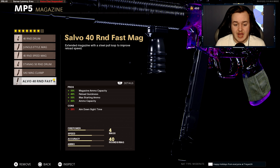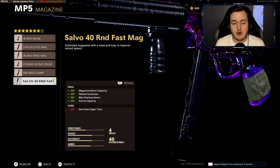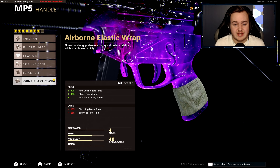Getting around the map faster can improve kill counts, which is very helpful. The next attachment is the 40 Round Fast Mag. This helps with ammo capacity, reloading quicker, starting out with more ammo, and holding more ammo in reserve — so you don't really run out of ammo, which is very helpful.